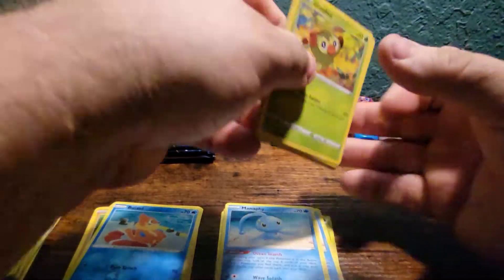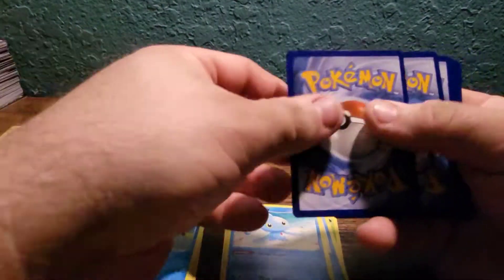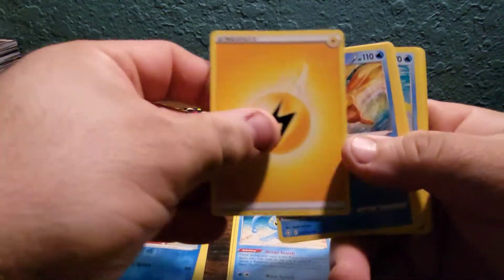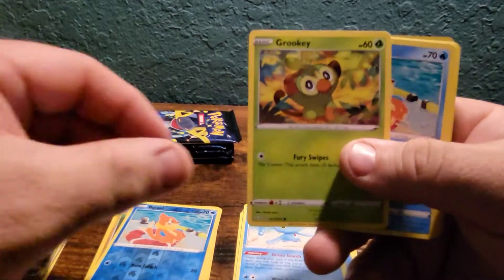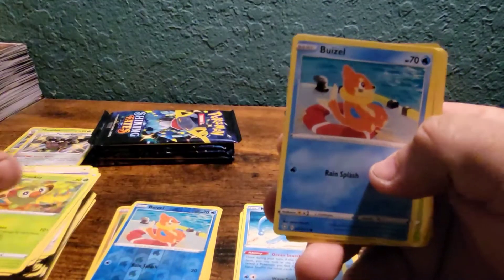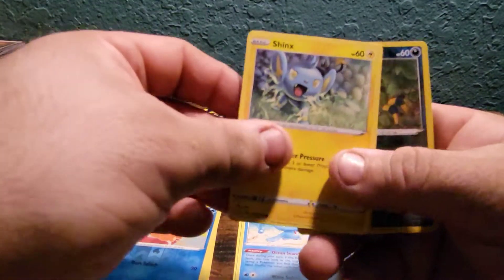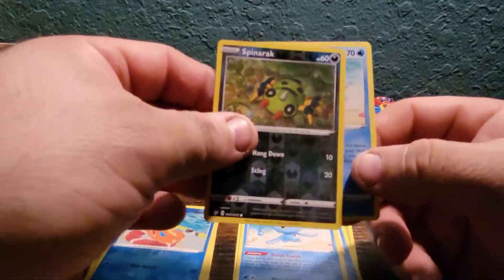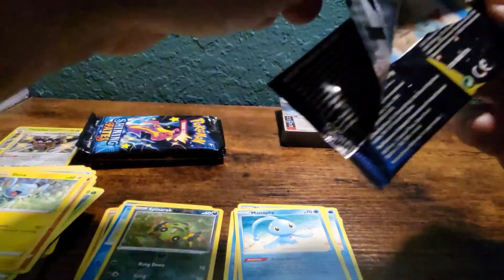Is that a sign — any more Manaphys in my life? Lightning energy. Flotzel, Luxio, Rusted Sword, Gardevoir, Buizel, Yanma, Treecko — got the Spinarak reverse and another Manaphy. I'll take all the Manaphys I guess.